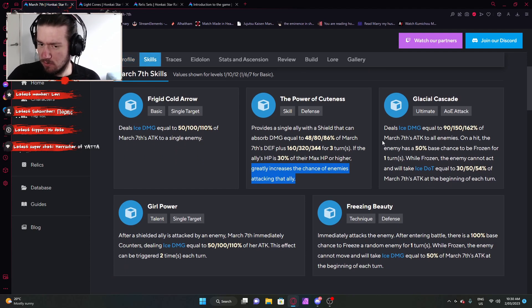Her ultimate I also think is very good. It deals ice damage equal to a certain percentage of March 7th's attack to all enemies. On a hit, the enemy has a 50% base chance to be frozen for one turn. While frozen, the enemy cannot move or act, and will take ice DoT damage equal to a certain percentage of March 7th's attack at the beginning of the turn. This kind of gives variety — you can go for a full tank build or you can go for a CC DoT build.